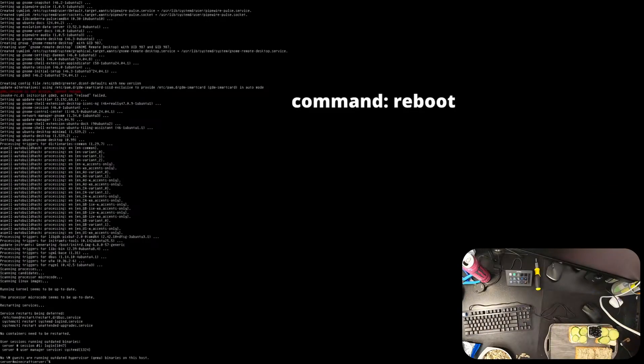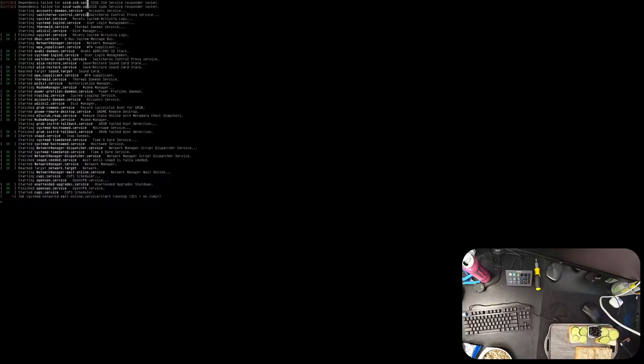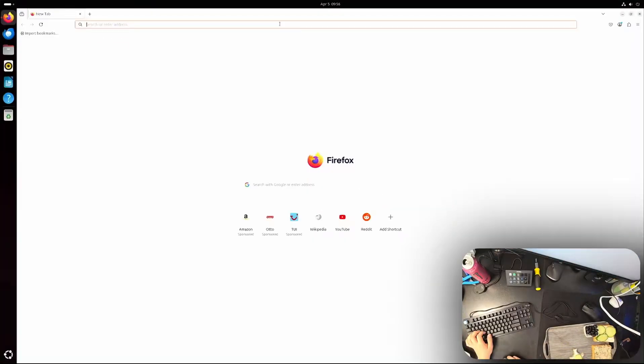Once the desktop installation is done, type 'reboot' and press Enter. I encountered a network issue where the boot was hanging for over 11 minutes. I fixed it by unplugging the ethernet cable, letting it boot into Ubuntu, then plugging the cable back in — everything was fine. We are now in Ubuntu. You're only about a quarter of the way there — the Minecraft server is not set up yet.